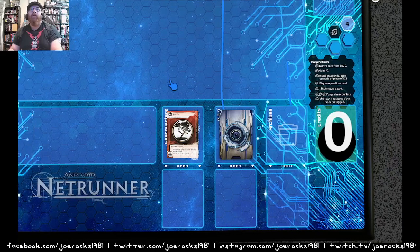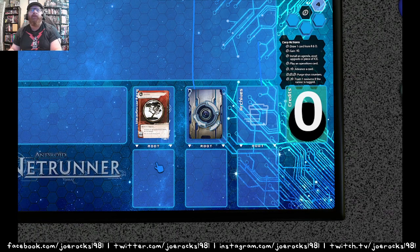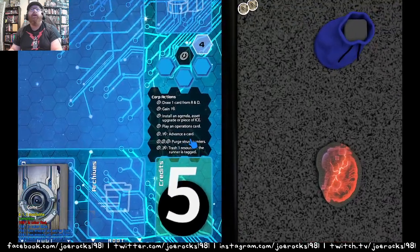Upgrades go face down in the root of the server. You can pay the cost when that root is accessed — flip it and it usually does some kind of effect. Upgrades have trash cost symbols; the runner can pay that cost to remove them to archives. It seems like a lot, and it is a lot — we haven't gotten to the other side yet, but it's really cool.